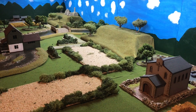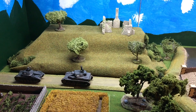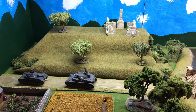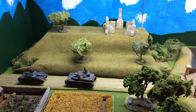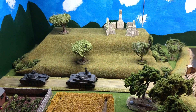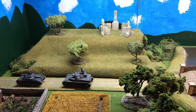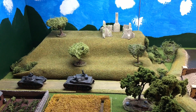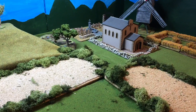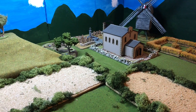Welcome back to Wargaming World and to a game of Chain of Command. We're back in 1940 and it's an attack on an objective — this hill. The Germans are repositioning and getting ready for another attack, but in the meantime they've left a platoon to delay the British as they advance. The British need to take this hill in order to win the game. The British will be approaching from this end of the table, but there are some challenges ahead.